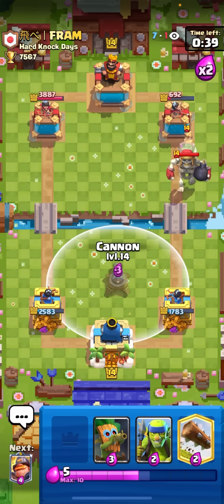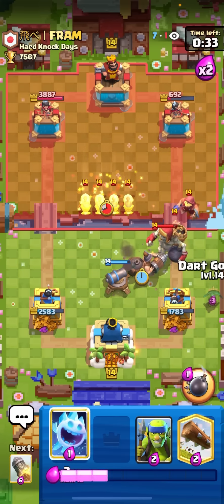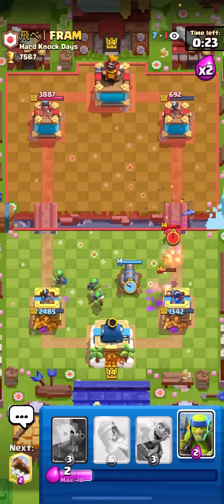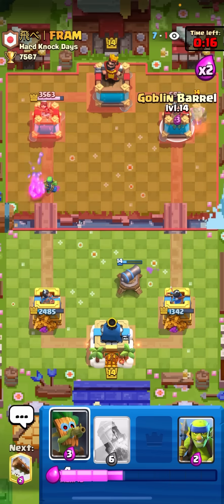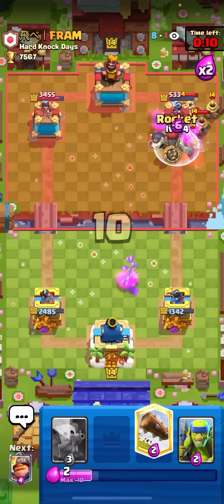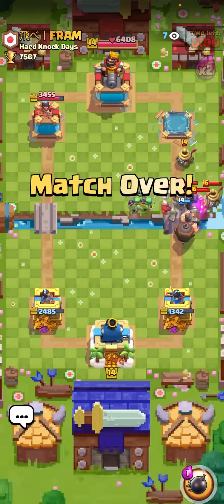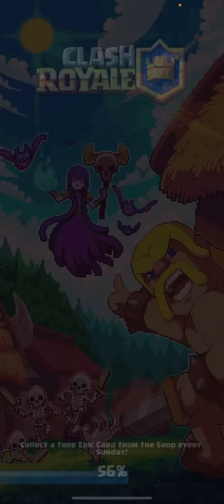Gonna go goblin barrel because he doesn't have arrows in cycle - you want the pressure while defending. Mighty miner once the fisherman locks onto the cannon so I won't pull my mighty miner away. Spear goblins low to defend, ice spirit on the giant skeleton. Taking about a thousand damage on the right but it's alright - I just need to play a bit more defense. Two more logs and the rocket to finish. Goblin barrel gets a hit - that's game! This matchup is really really bad so I'm happy to win - mother witch gets insane value, giant skelly is hard to kill, zappies are annoying, fisherman's annoying, royal hogs and mirror are broken.